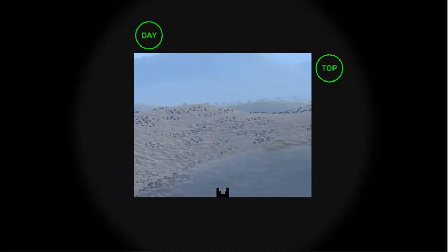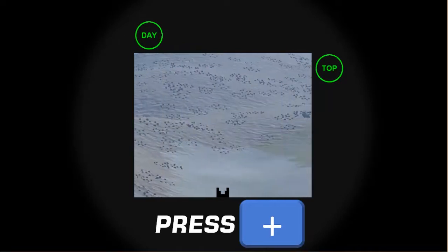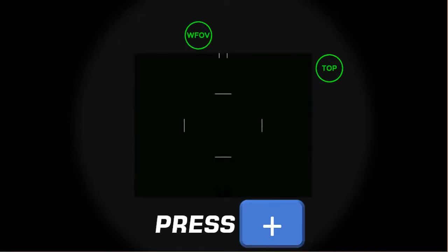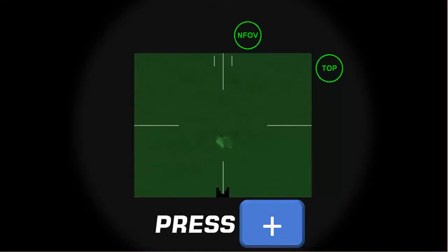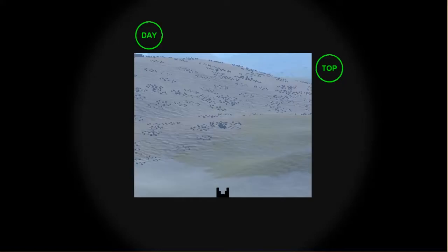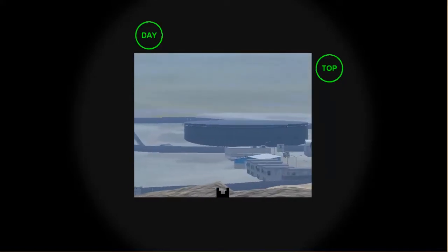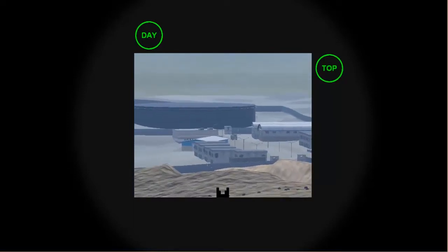You can use the numeric keypad plus key to toggle between day and thermal imaging modes. In this view, objects are shown as white hot, meaning that hot objects like tanks are lighter colored, with the warmest objects showing up as white. Note that the day field of view stadia are still present in this view and are available to assist with estimating range.